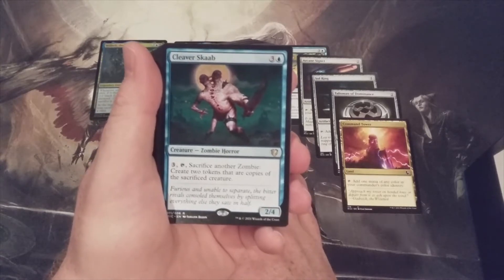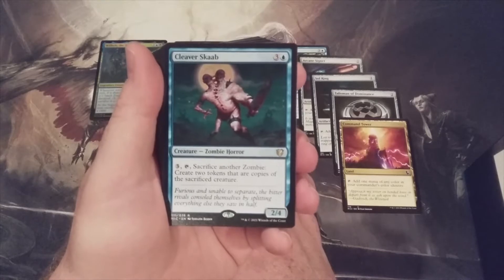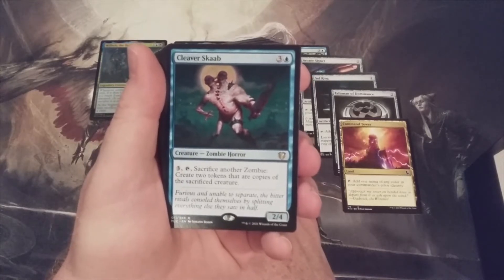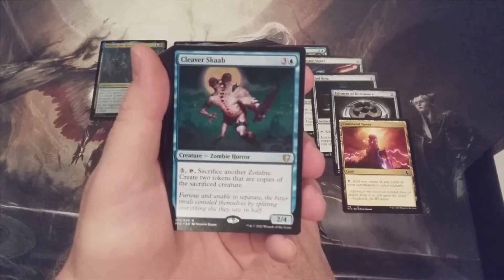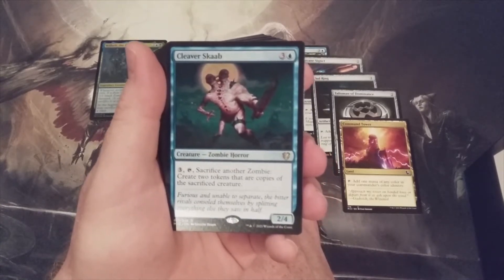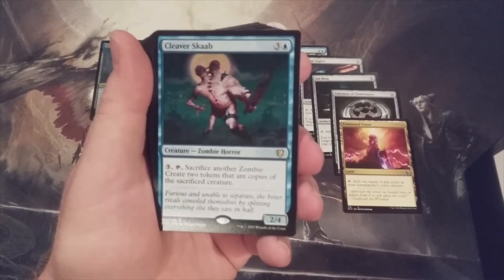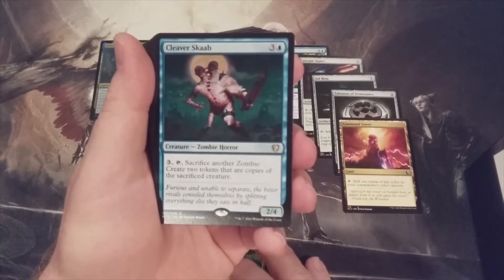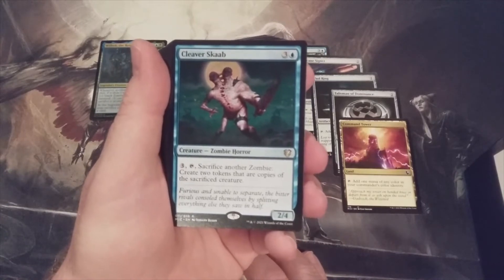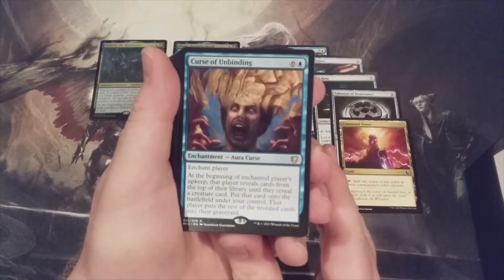Clever Scab — this is a Midnight Hunt Commander-specific card. Three mana: sacrifice a zombie, create two tokens that are copies of the sacrificed creature. That seems really strong — sacrifice a zombie lord to put two into play. Pretty sweet, going right there with the commanders.